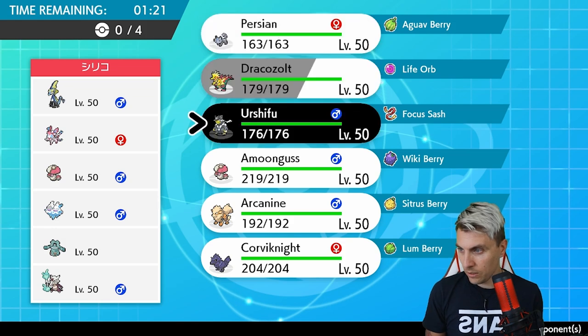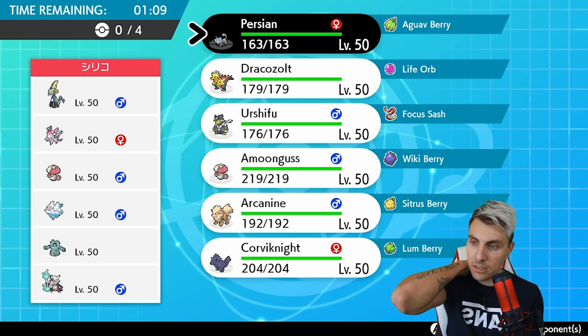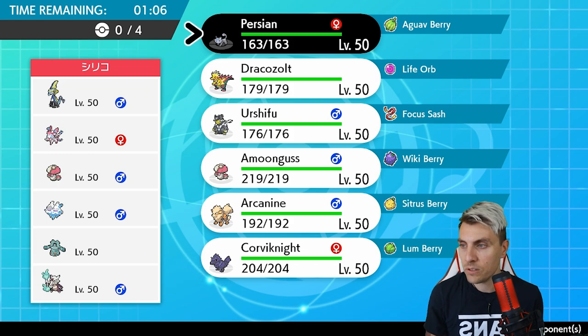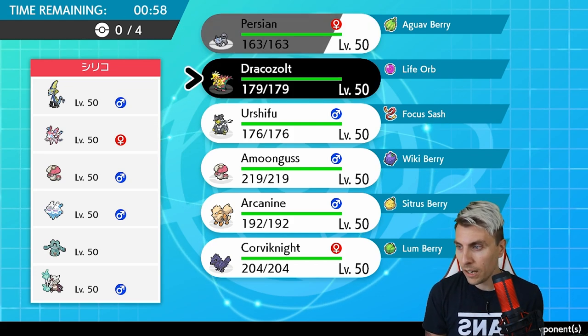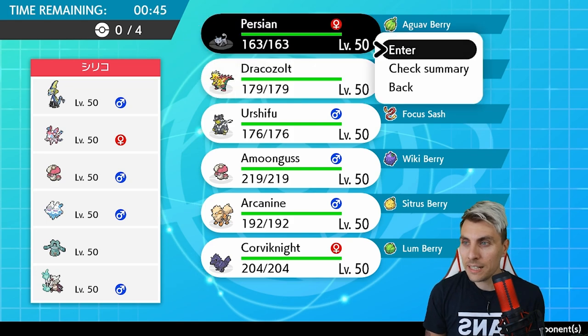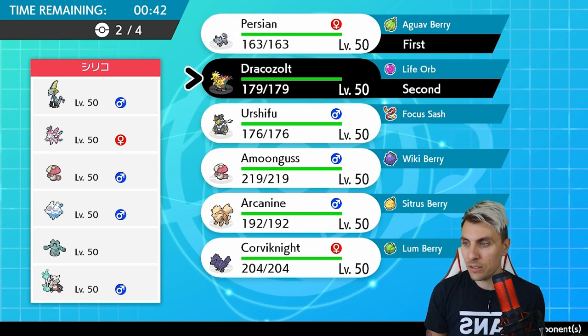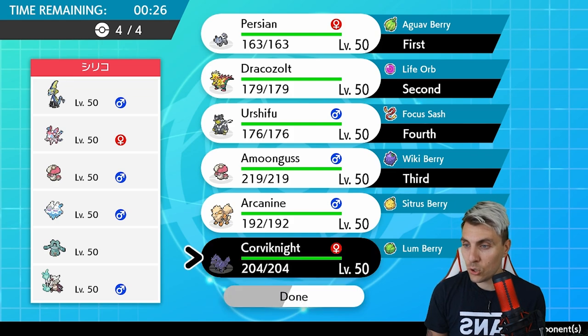Our next opponent is playing Inteleon, Sylveon, Amoonguss, Vanilluxe, Bronzong, and Alolan Marowak. The first thing you've got to notice is Inteleon - it's going to outspeed everything on our team which makes things pretty difficult. Sylveon with Hyper Voice hits a lot of things on our team for good damage. I'm going to lead Persian and Dracozolt. We need to keep in mind that Alolan Marowak could come out. I think Amoonguss and Urshifu are our best bets as the other two Pokemon.